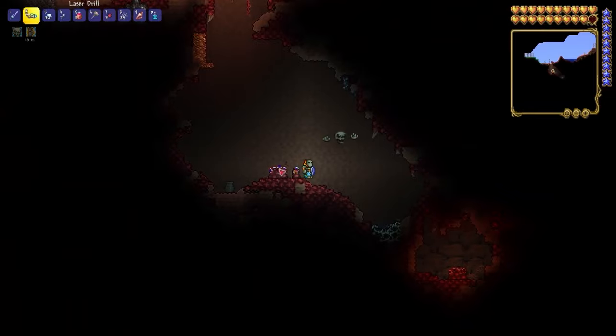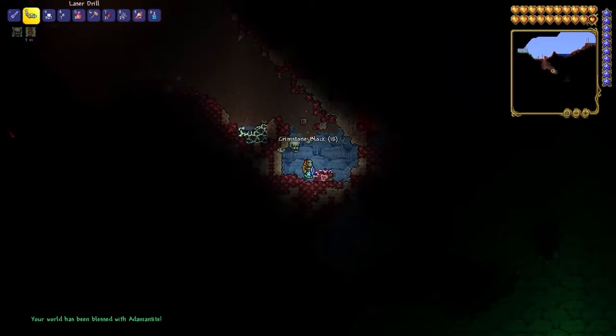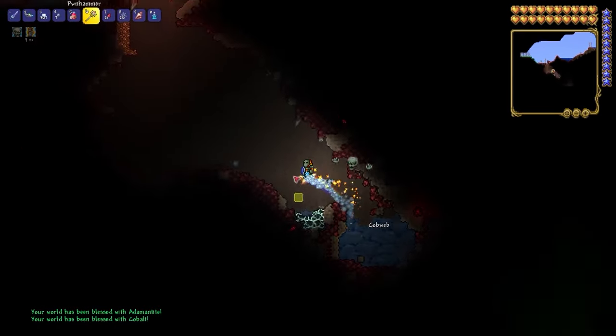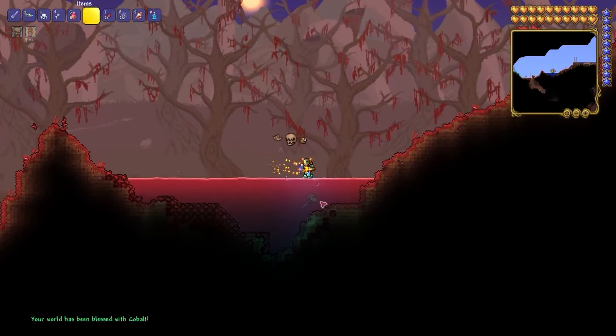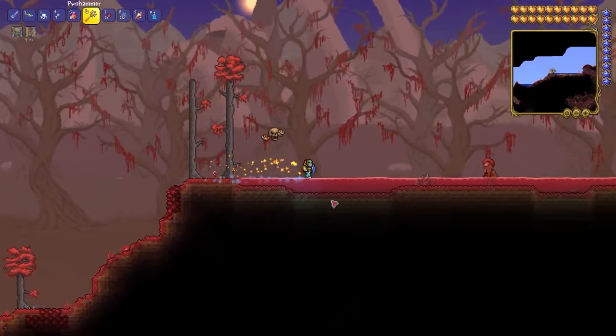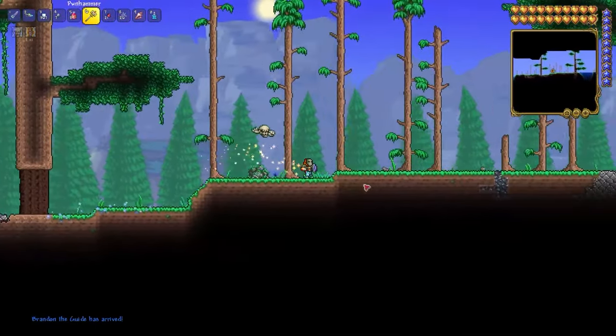Destroying the third altar will spawn Adamantite or Titanium Ores. Quick tip: destroying more altars will spawn more ore in your world. I highly recommend destroying as many altars as possible, because in patch 1.4.4 it won't spawn evil blocks that spread the evil biome.